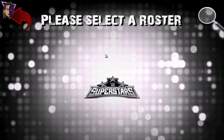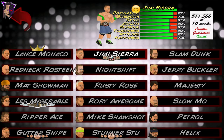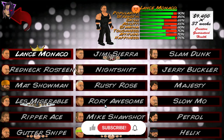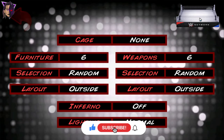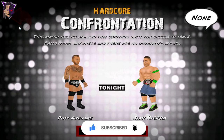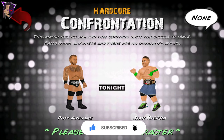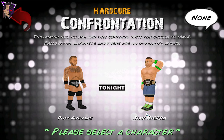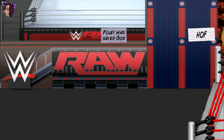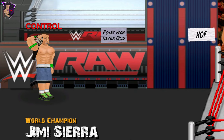Let's select the characters — John Cena versus Randy Orton. Let's add some crowd. This is the mod in action, and it is under 70 MB, so you can just download and enjoy it.